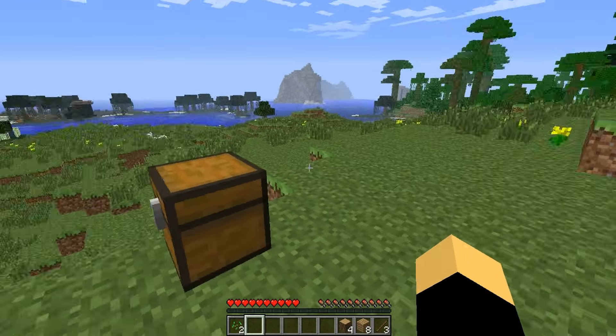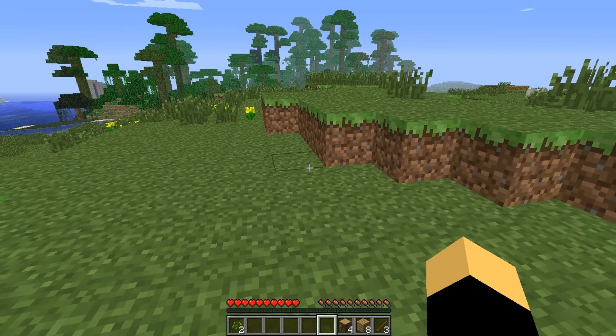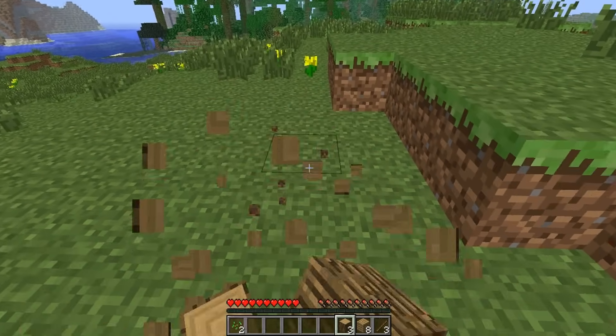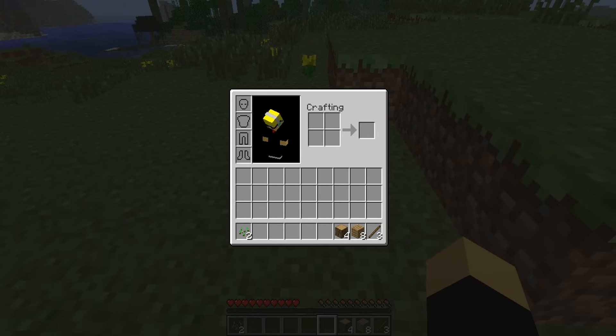Right mouse button places blocks — you have to hover over the block when placing it. To break it, you hold down the left mouse button. Right-click will also place one item from a stack in each inventory slot. For example, if I wanted to put two items there, I could do that and still have two remaining in the stack — it'll evenly distribute one per slot.